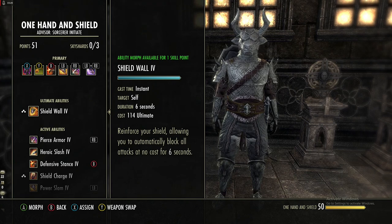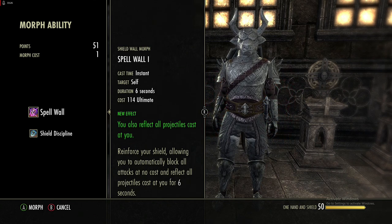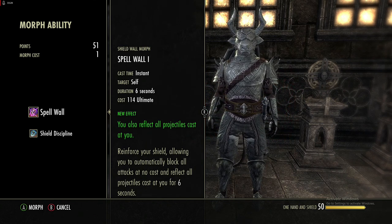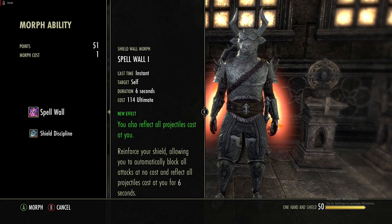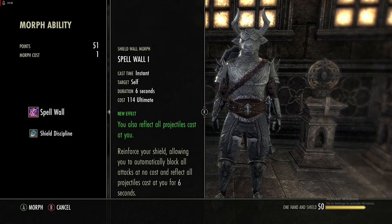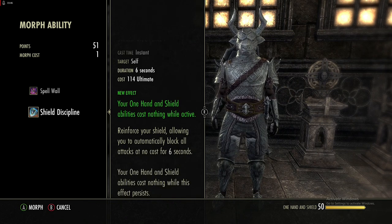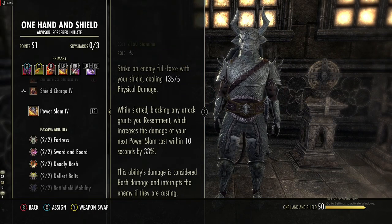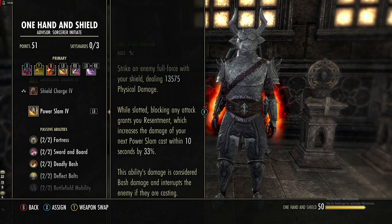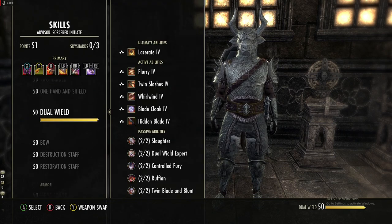Another ultimate option is the Shield Ball. The main thing is that when you activate either morph you automatically block all attacks at no cost, meaning you can freely get your Resentment stack and spam Power Slam for free. The Shield Discipline morph is the better option as it also makes all Sword and Board abilities cost nothing — so you can spam Power Slam while automatically blocking, getting free damage continuously.